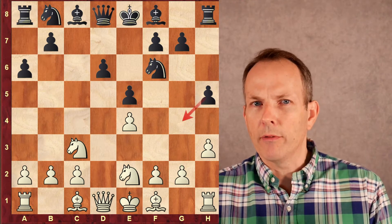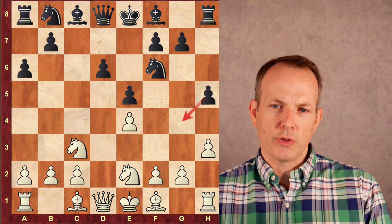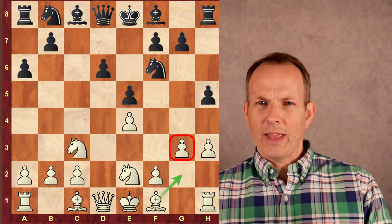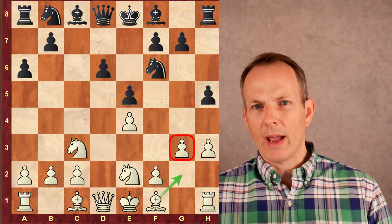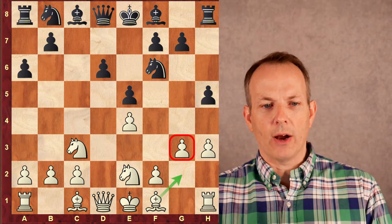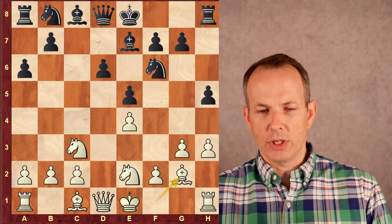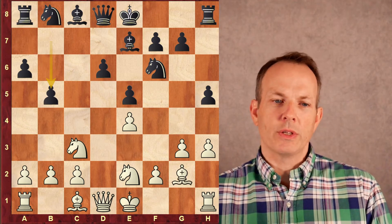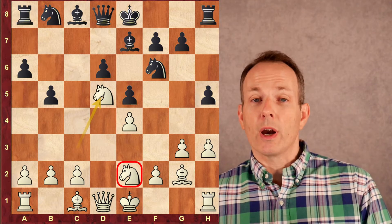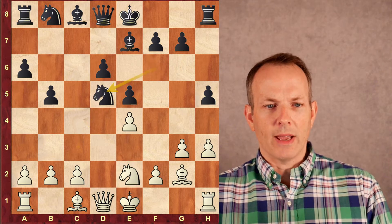Abhimanyu knows this, so he plays H5 — now White can't play G4, it would just be taken. White couldn't take back because of the pin down the H file. So White plays G3. The problem is that G3 pawn takes away the square that the Knight on E2 wanted to be at, so he's limited in his scope. White wants to play Bishop G2 to control the D5 square further. Bishop E7, Bishop G2, B5 — gaining space on the Queen's side. White plays Knight to D5.